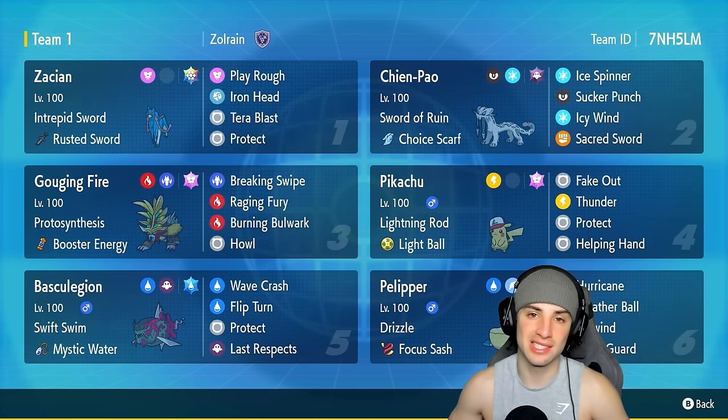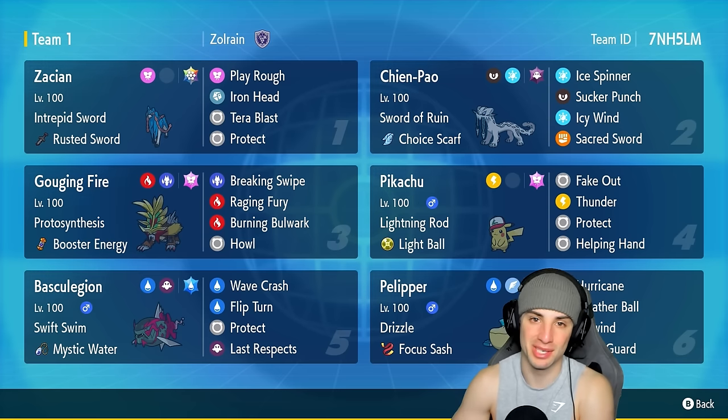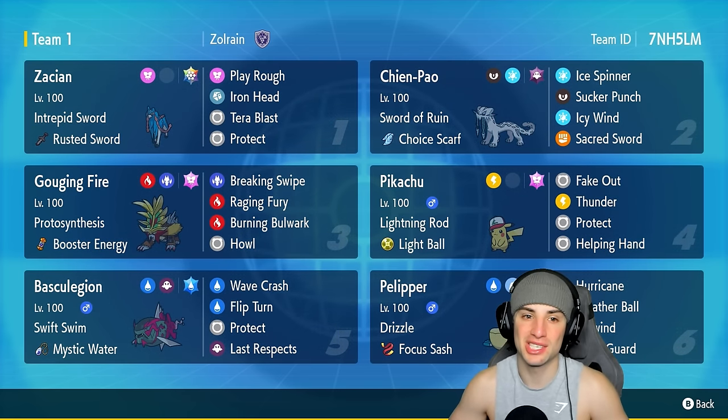If you want to run the team yourself, the rental code is in the top right corner. If you enjoy today's video make sure to leave a like and subscribe to the channel. Without further ado, let's hop into our first match showcasing the Zacian and Pikachu team.